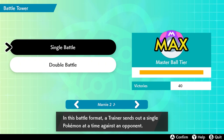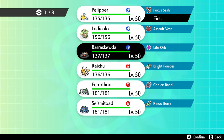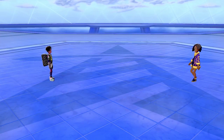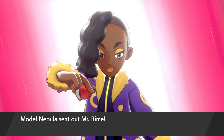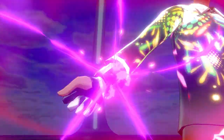Even if you don't have rain active, Barraskewda is really fast naturally and has the Life Orb and a high attack stat. So even if you run out of rain and there's no way to set it up again, Barraskewda can likely finish the job against most opposing Pokemon. Here's our next battle — I'm going to try to show off Barraskewda. My opponent starts with Mr. Rime.